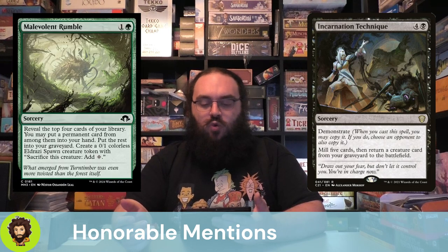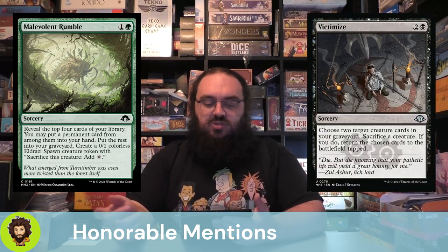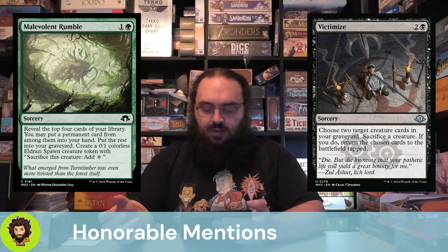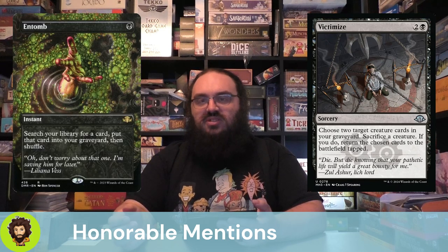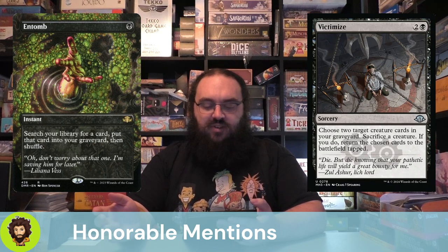Malevolent Rumble: for 1 and a green you reveal the top 4, choose a permanent to put in your hand, the rest go to the grave, and you create some Eldrazi spawn you can sacrifice for a colorless mana. Victimize: choose two creatures in your grave, sacrifice one, and cheat them both back — super solid. Entomb is honestly bordering on not being budget at $10–$12, but it lets you search for any card and put it directly in the grave — very versatile.